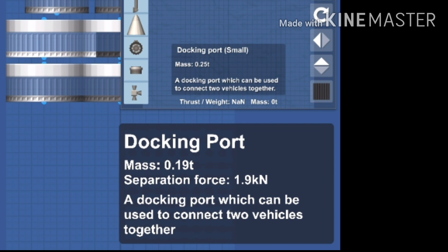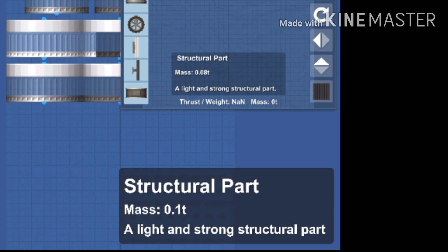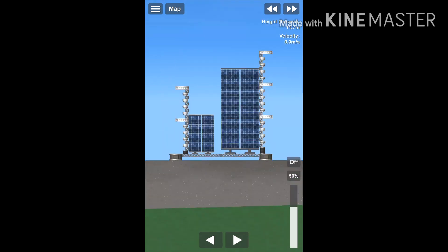The docking ports were tweaked in a weird way — the small port has a lower mass and separation force than it should. The solar panel's weight now depends on its area when opened instead of when closed, which is more realistic. The wheels are now lighter and don't need electricity. The structural pieces have gained weight. The probe weighs more and has more rotation force. The capsule is unchanged. The visual effects of the flames, the looks of the solar panels, and the whole user interface have been reworked, now featuring dark mode and background blur.